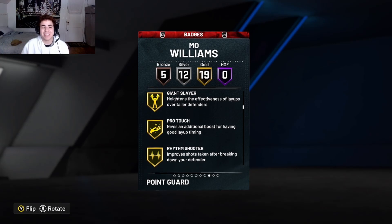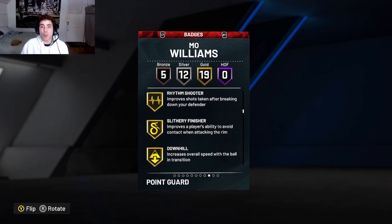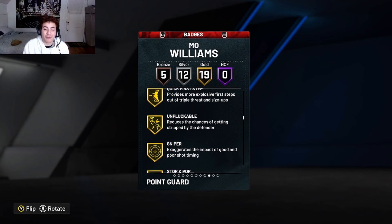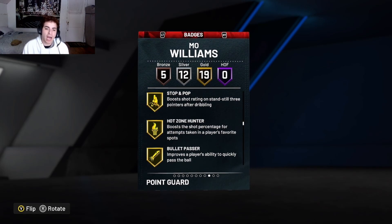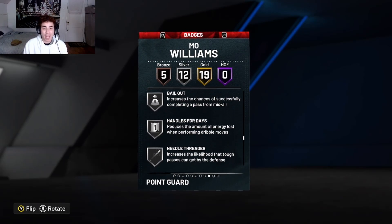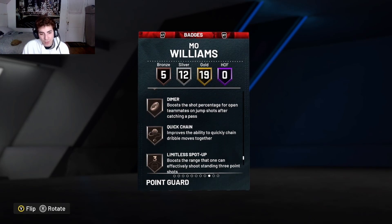All depending on if his shot is good — I still haven't tested out his jump shot. I literally just pulled one pack and pulled him. I'm gonna wait on the other guys for a little bit because they're extremely expensive right now. He also comes with unpluckable, quick first step, sniper gold, bullet passer, volume shooter, fearless finisher, break starter, glue hands, handles for days — everything you need on a small guard. Fast twitch. He becomes a dimer and limited spot up.